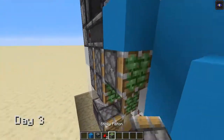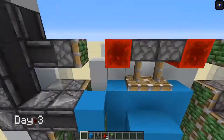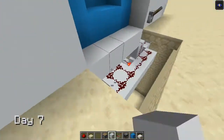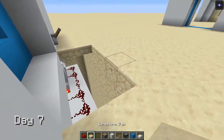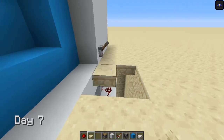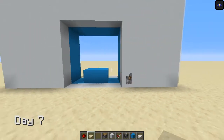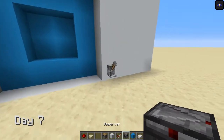I spent from day 3 to day 6 struggling with a 4x4 vault door. Yeah, remember, I said I'm not good with doors. Finally, on day 7, I managed to make the door work. It's not the most compact or fast, but it opens and closes, satisfying the two conditions to be a door.